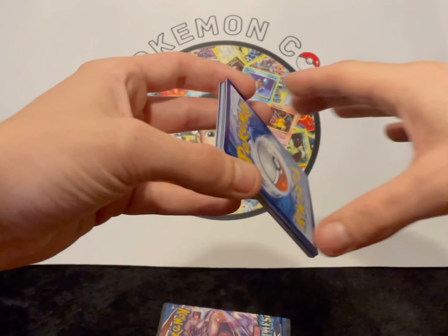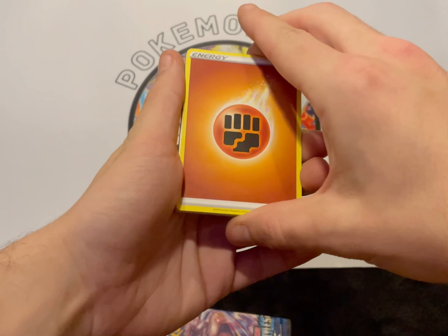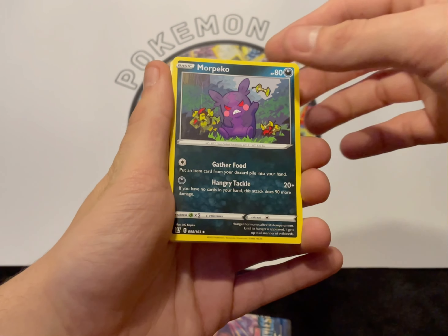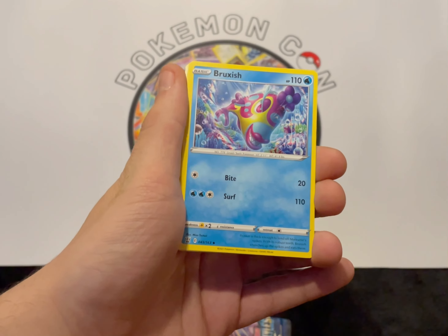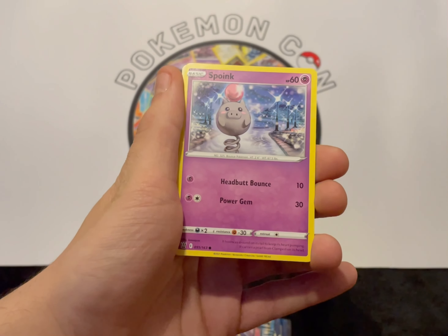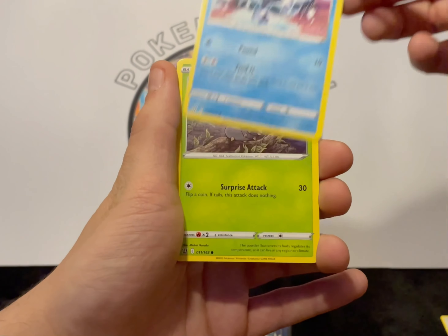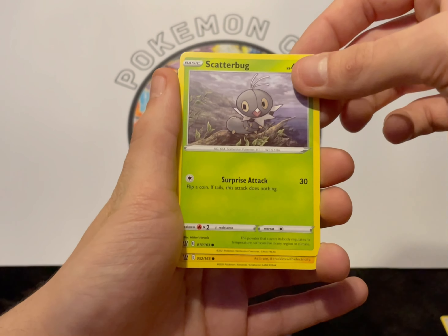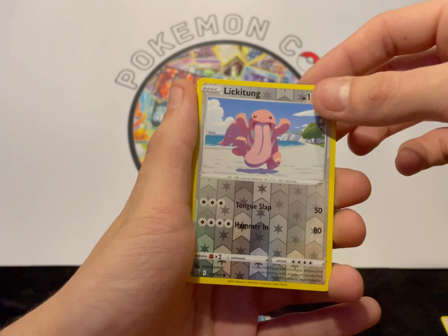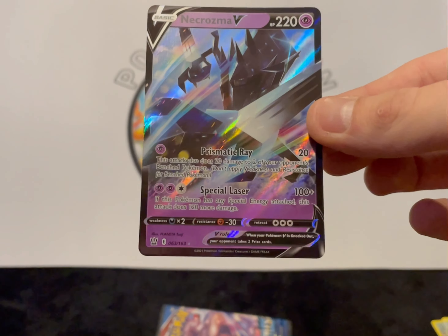Code card. One, two, three, four from the back. We've got our Fighting Energy. Level Ball, Morgrem — the angry one — Bruxish, Mawhile, Spoink — that's pretty cool — Galarian Mr. Mime, a Scatterbug, Yamper, a reverse Lickitung, and a Necrozma V. Our first proper hit. Not bad.